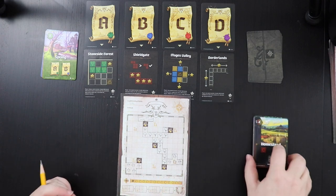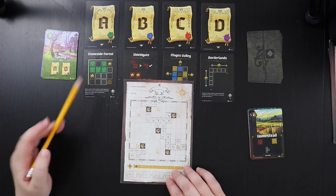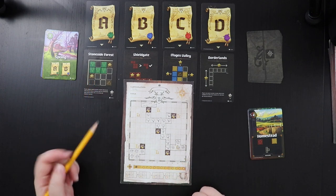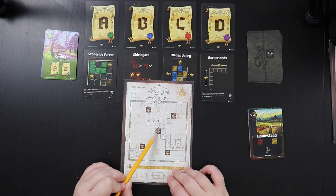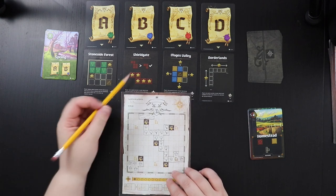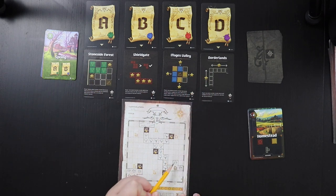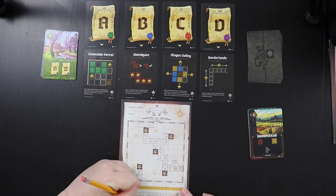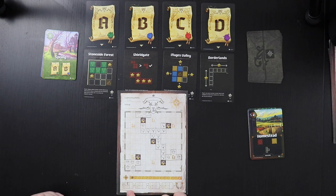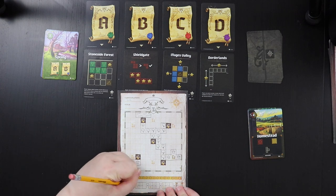Time to score spring — only A and B. For Stone Side Forest, I count four connected mountains times three equals 12 points. For Shield Gate, the second largest village cluster is four spaces times two equals eight points. We have one coin. Zero monsters this round is actually bad news — we'll now have to shuffle a second ambush card into the deck for next season. We're at 21 points — a pretty hot first round.